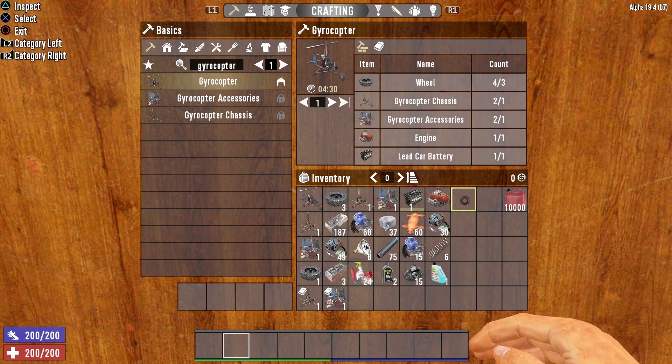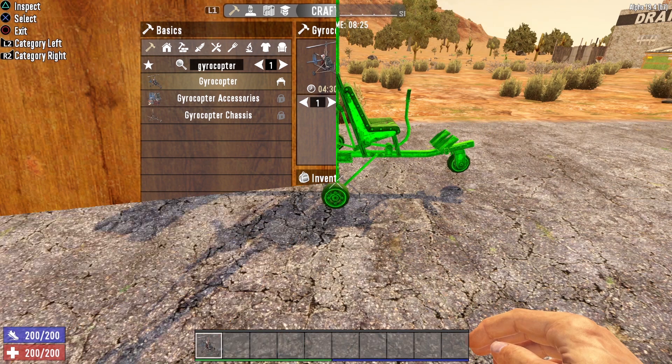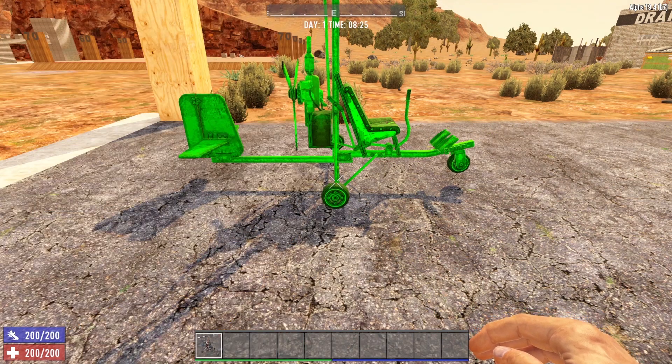Once you have gathered 3 wheels, 1 gyrocopter chassis, 1 gyrocopter accessories, 1 engine, and 1 lead car battery, you can craft yourself the gyrocopter.